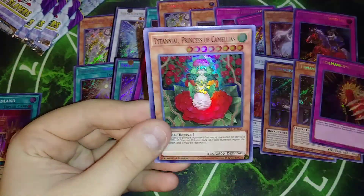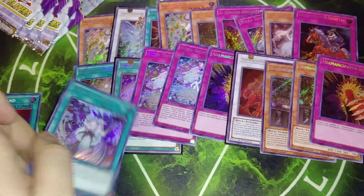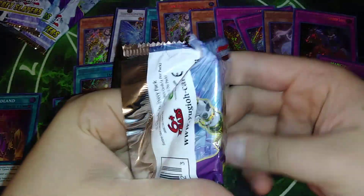Hellbore, Upstart, we got Princess Camellias, El Bleud, and Flurries. Okay, we got five packs left. Let's see what we can get.